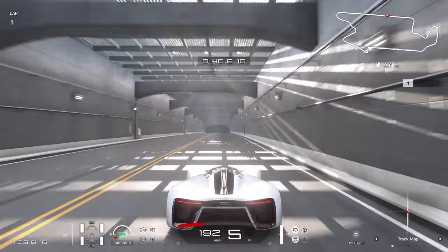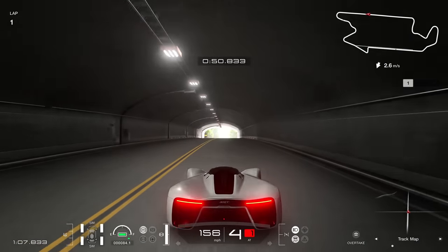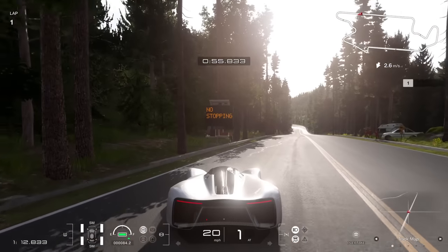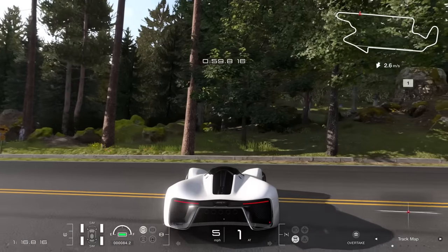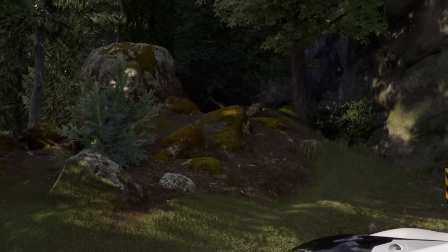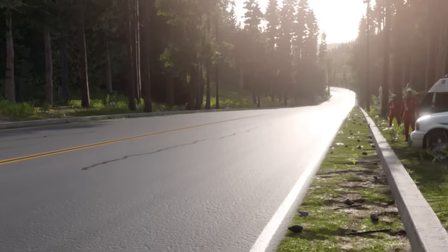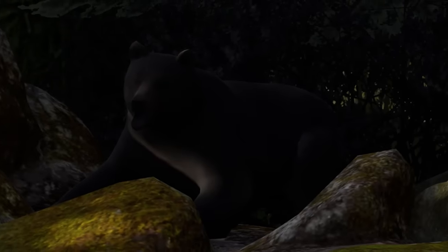We've previously seen some of the wildlife at Trial Mountain — the monkey in the tree and Nessie — but on Gran Turismo 7 there is a third animal to spot. On the long back straight, get your eyes peeled by the time you exit the tunnel and you might spot a bear just outside the track. You might have a better shot seeing it if you drove the track in reverse. The game's devs have also put a wildlife crossing sign right nearby — hopefully the bear stays where it is for the duration of the race.